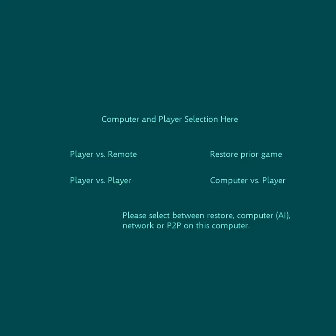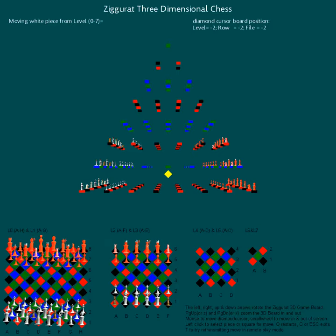There are three modes of playing Ziggurat: computer versus player, player versus player on the same computer, and player versus player on two separate computers. There is also an ability to save a game and then come back later, restarting Ziggurat to continue play.